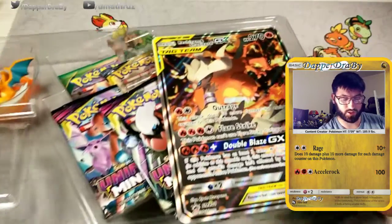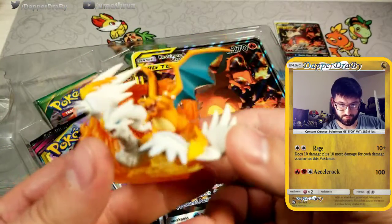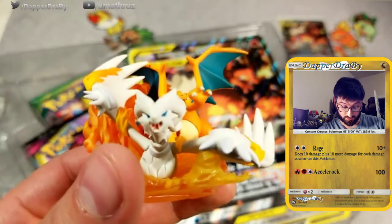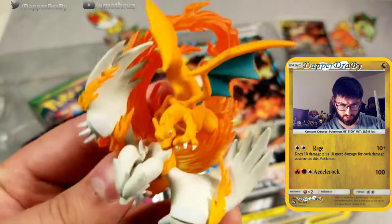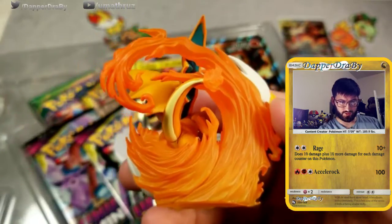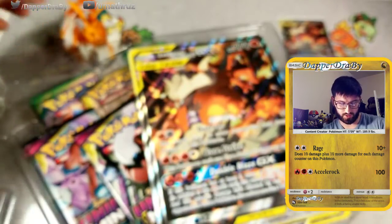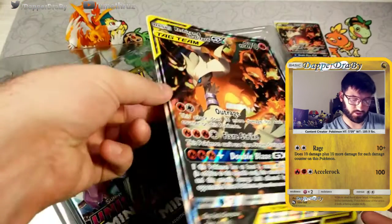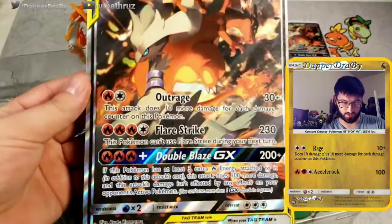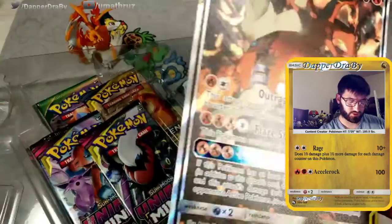Let's see what else we do get — we have this really cool figure. A lot of people have seen already — it has Reshiram in the front, Charizard in the back, really cool flame effect here. I feel like just putting it this way on the shelf. Really cool figure that we get as well in this box. And the big giant card where you can read everything and see the art a little bit more clearly from a distance — it's so slick.